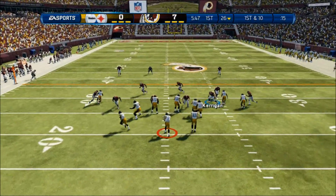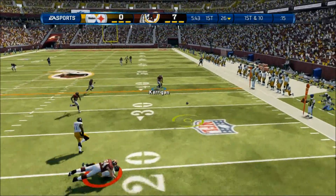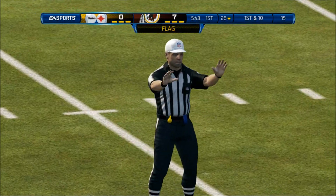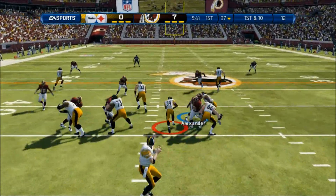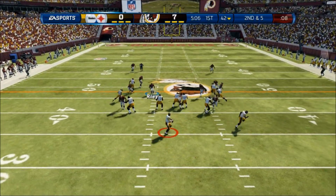As we start off with Brandon Banks getting a touchdown — I don't know what it is about that guy. Whenever I play as the Redskins, I'm always due for at least one huge return with him. It seems like he's a glitch. We get a phantom pass interference penalty right there as Big Ben threw it right into the ground. That's Madden's way of saying you scored on the kickoff, so we've got to give him some sort of luck back.